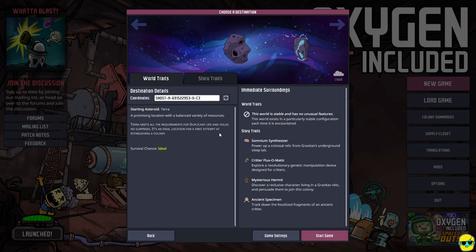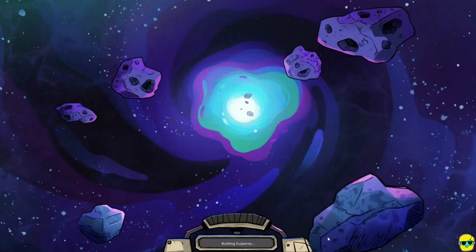We'll do Survival Mode because this seems to be the way of it. World Traits, Survival Chance: Ideal — that seems pretty good, I don't know anything else about this. And Story Traits, I don't know enough about the game to do anything other than just say Start Game.